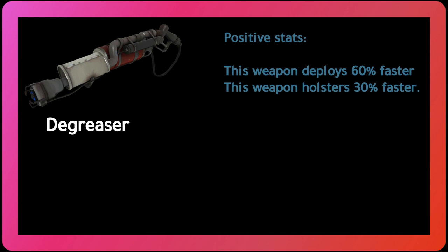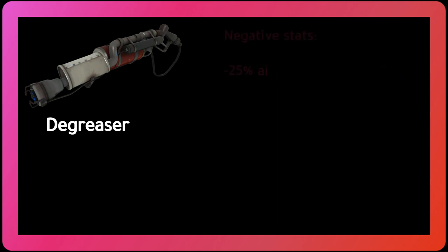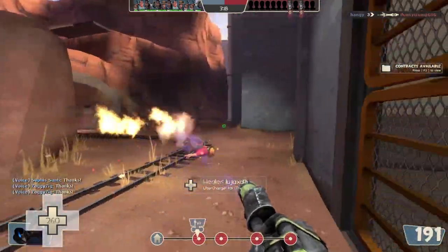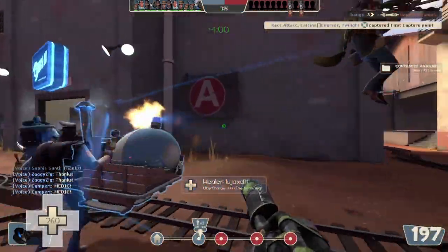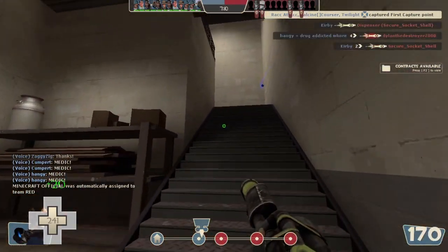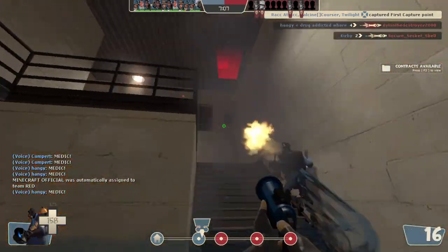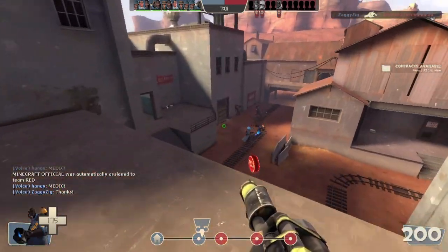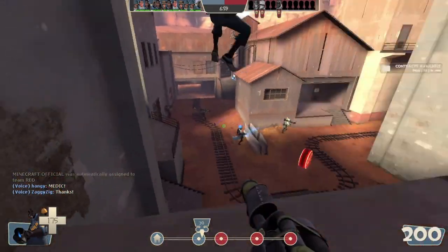The primary weapon is the Degreaser. Its positive stats are: this weapon deploys 60% faster, and this weapon holsters 30% faster. Negative stats are a 25% increased airblast cost and a 66% afterburn damage penalty. The holster and deploy speed increase makes it better suited than stock for comboing with secondary weapons. The negative 25% airblast cost isn't a big deal when that can be easily managed with good ammo management, and less afterburn isn't a big deal either — you shouldn't be relying on afterburn.